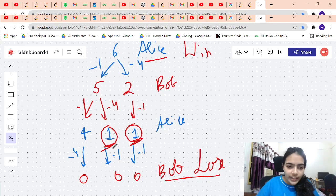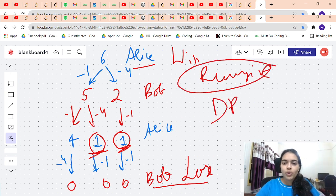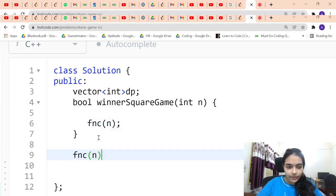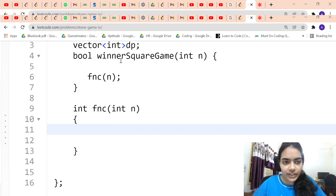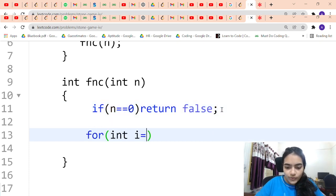We can see that many times we enter the same recursive call repeatedly, so we can optimize using dynamic programming. But first, let's write the recursive approach. The function takes N as input. The base case is: if N equals 0, return false — whoever reaches this state loses. Otherwise, we loop from i equals 1 while i squared is less than or equal to N, since we can only remove perfect square numbers.